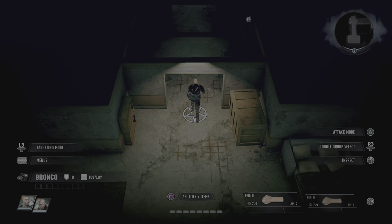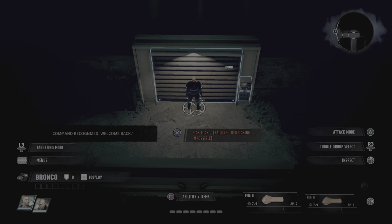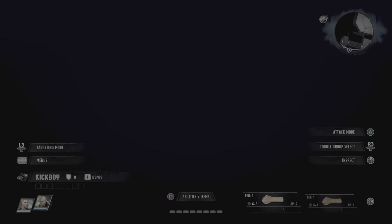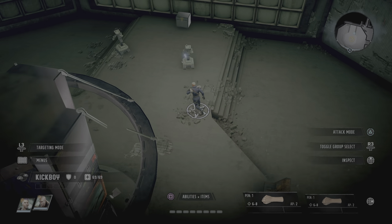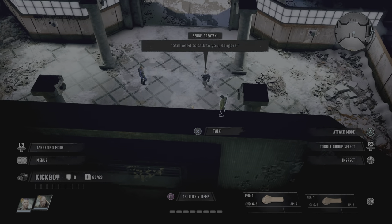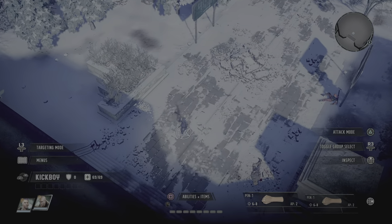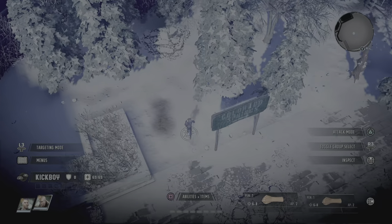Now we're going to position this guy next to the second door and glitch in there. He's right in the middle, still on individual control. Let's go get another dog.